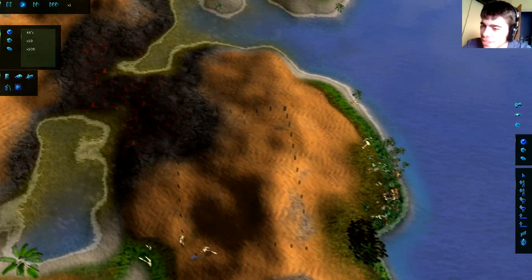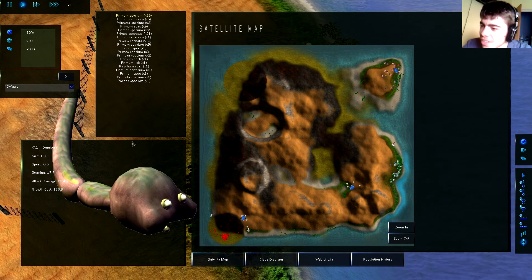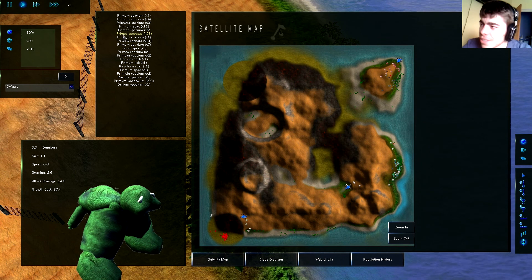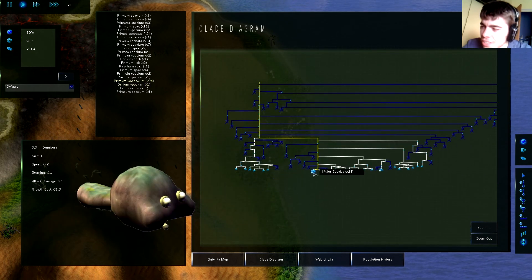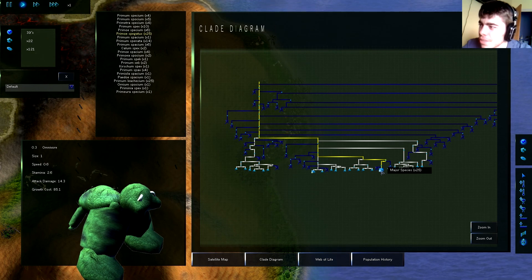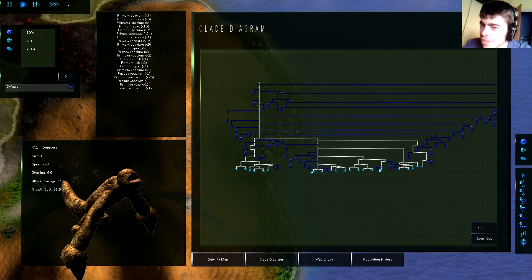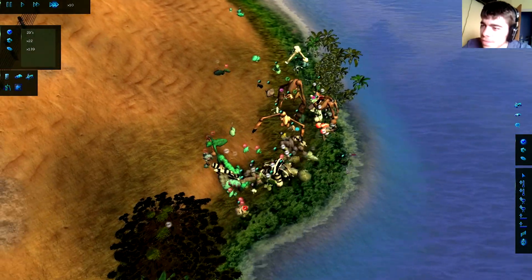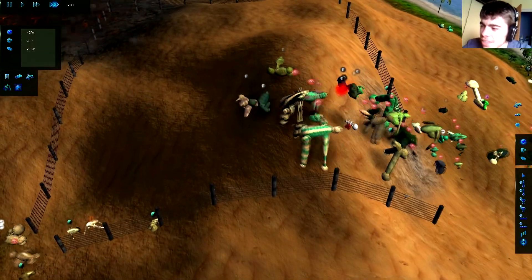All right, this brought the population under control. We no longer — we still have Primum Sposium, look at how awkward it looks now. We have a lot of new species including Primum Spigatus which is now a dominant species together with Primum Lecceum. Checking the clade diagram — there are now two major species, Primum Lecceum and Primum Spigatus, with equal numbers of about 25 members each. With only 25 members you could easily go extinct, but in this game they'll probably just repopulate. The rovers should have made their effect.